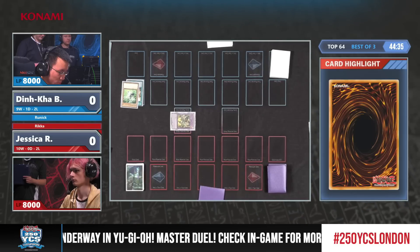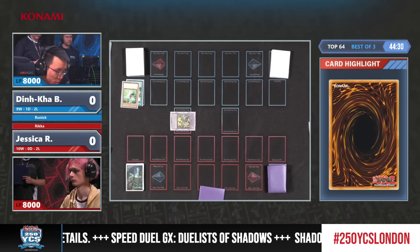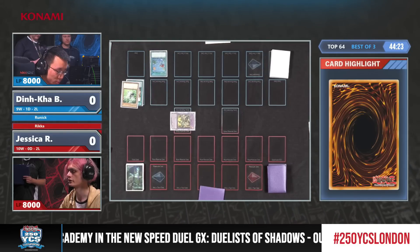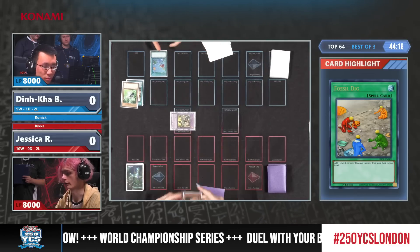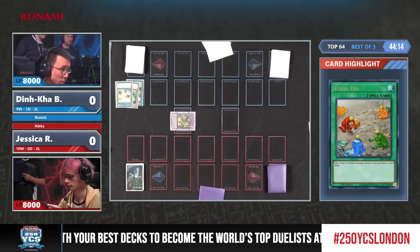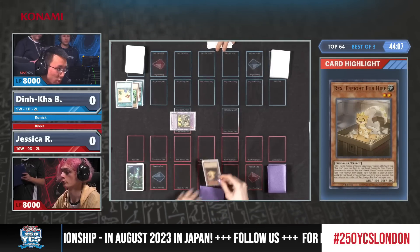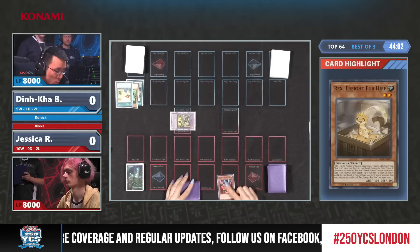Dinka showed us over the last few YCSs how consistent the Runic deck is, and he was the first player showing how powerful the Naturia Runic was back then. This fossil deck — the Fur Hire portion — searches Rex Fur Hire, a dinosaur monster part of the Fur Hire archetype, one of the most powerful support cards relative to an archetype in Yu-Gi-Oh. He plays Sprites too, so it's very good.